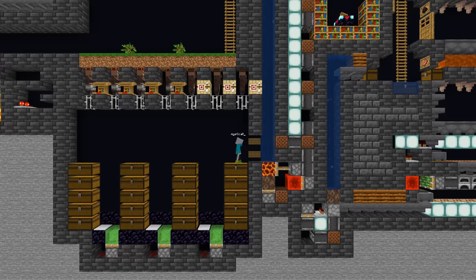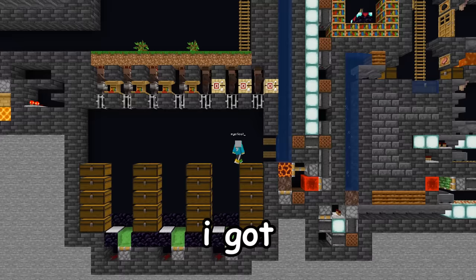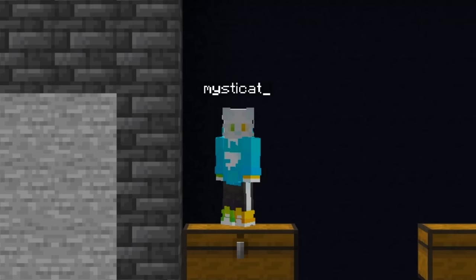Would you look at this — we got a villager trading hall. I can reach them between the bars. We got Mumbo's chests — those are cool, those are pretty fun. Look at how much fun I'm having. I'm amazing.